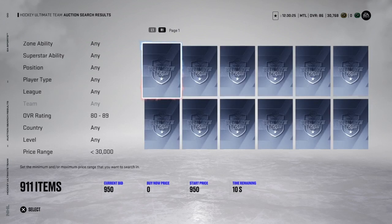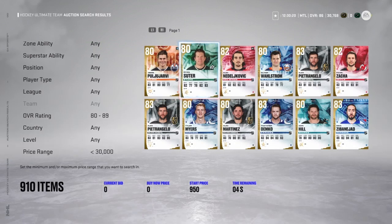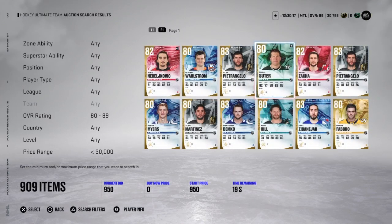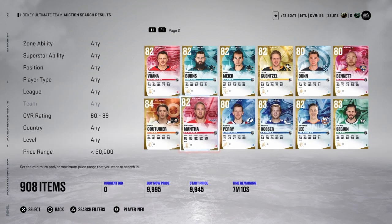Once I had nothing left in my collection, I started flipping. What I do is filter by overall — minimum 80, or whatever you want — then set my maximum bid price to the coins I have and look for deals. As you can see, I got a Yossi, a Runner, and a lot of 80 overalls, which I then flipped and made a lot of money from. It's very simple.